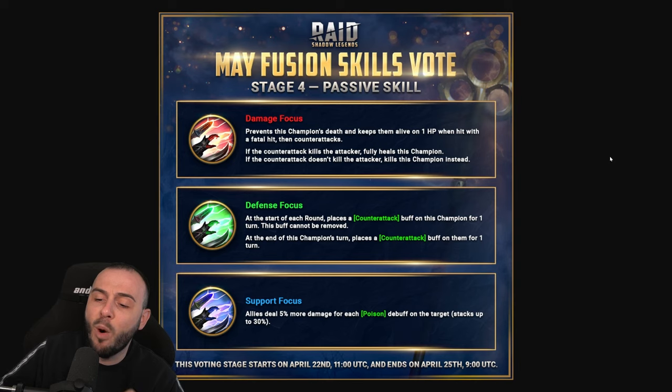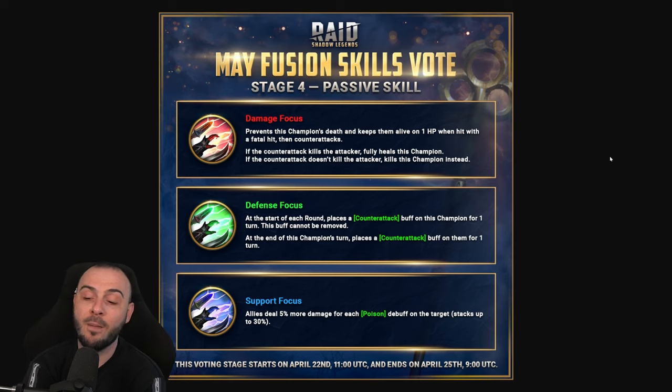The support focus passive: allies deal 5% more damage for each poison debuff on the target, stacking up to 30%. This doesn't need to be applied by this champion - it's quite a good skill. Your 30% will be the cap, similar to Girtuk and Feral. It's a nice passive for extra damage, oriented more towards progression. Overall, the damage focus is the weakest of the three and the most risky if multipliers aren't good. The support and defense options are definitely nice touches.